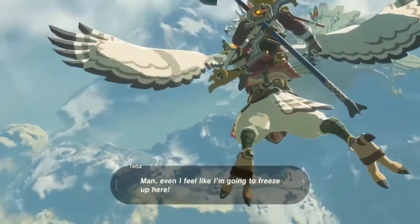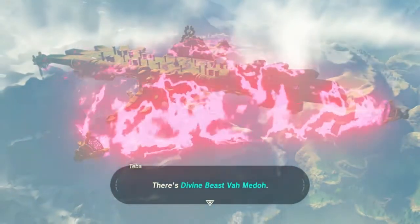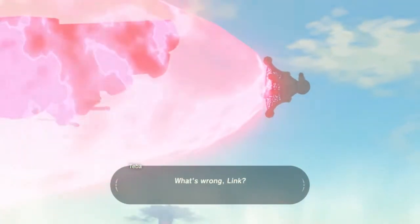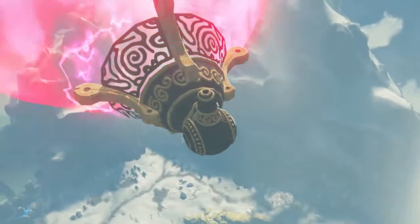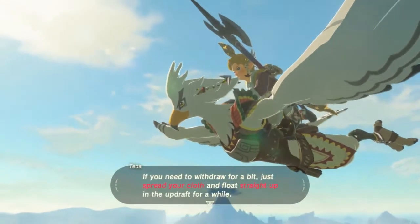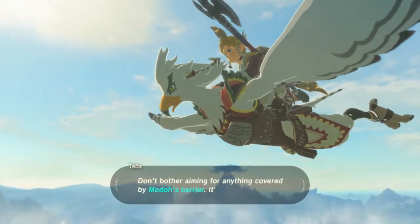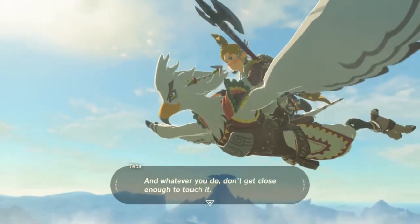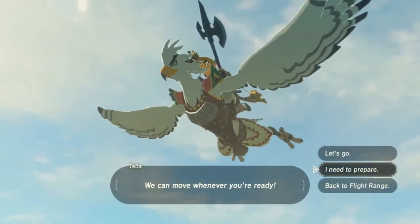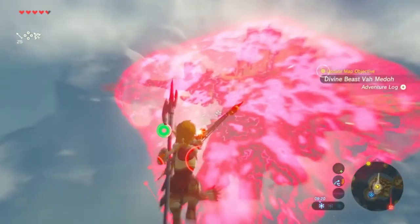So what's the plan? He's going to distract them while I bomb. Do I need to paraglide? All right, it's showtime — even I feel like I'm going to freeze up here. Here's the Divine Beast Va Medoh — it has its barrier up again, what a pain. Let's go over the plan: see those cannons? I'll draw their fire while you use your bomb arrows to destroy the cannons. If you need to withdraw, float straight up and ride the draft. Whatever you do, don't get too close and don't forget your cold protection.